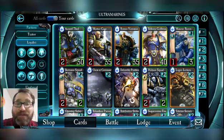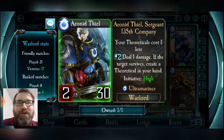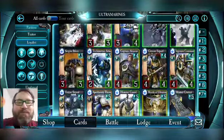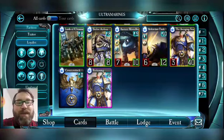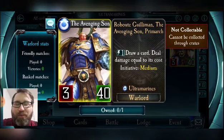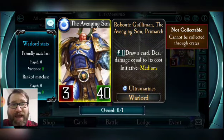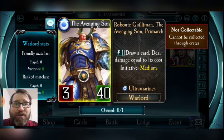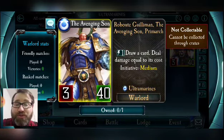Guilliman doesn't have a passive reducing the cost of practicals, but he does deal a bit more damage than Sergeant Thiel. Guilliman's reckoning is where his weakness lies — it's very predictable, and that's what you want to avoid with a warlord. His Avenging Son power is fantastic: he gets three attack for one energy, draws a card, and deals damage equal to its cost to a warlord or troop. It's so easy to pay one, draw a seven-energy-cost card, deal seven damage, and then play that card.